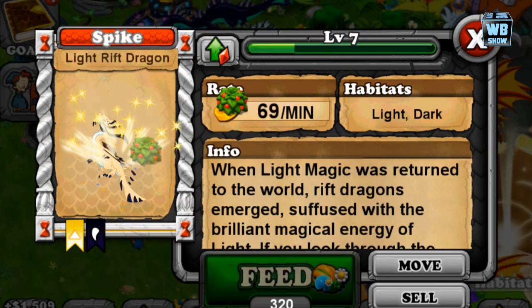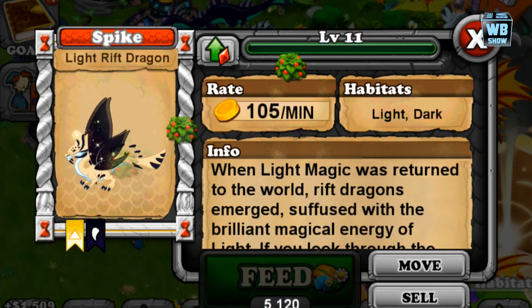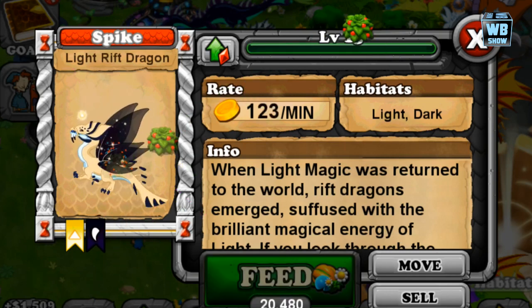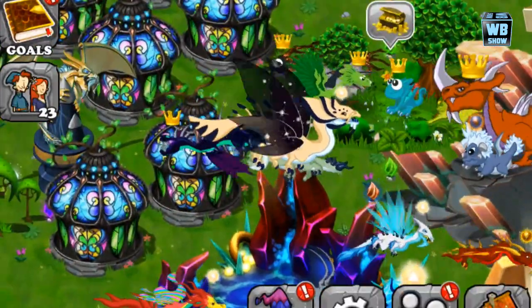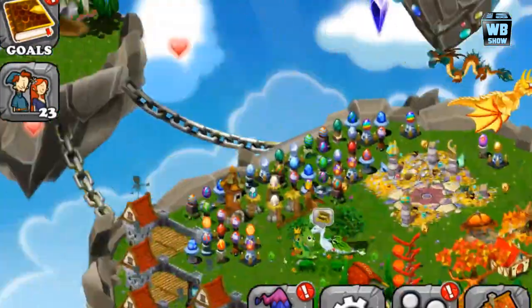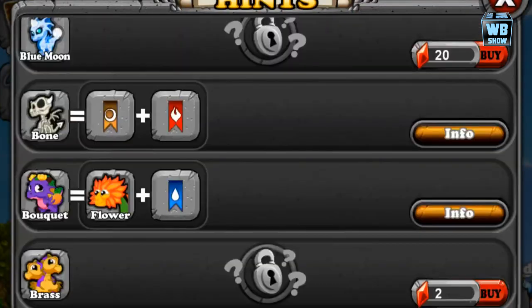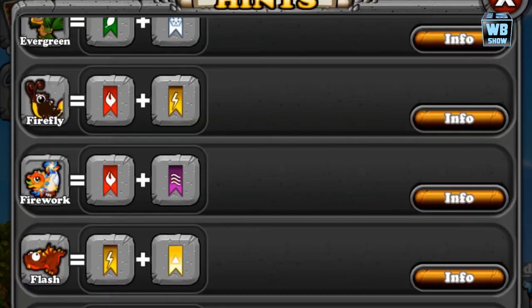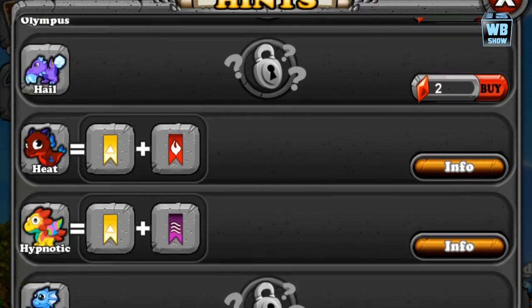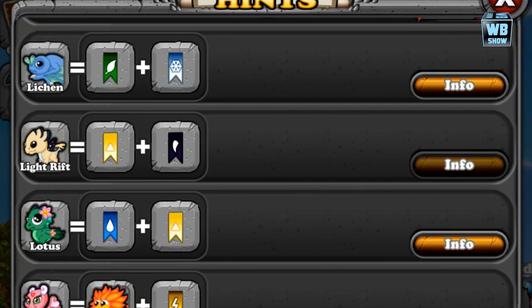It's the same combination as the Dark Rift Dragon — just any combination with light and dark in it. What we're going to do is unlock the official combination so you can see that it is possible to breed during this Bring Them Back event. We're going to go into the breeding hints now, lock it, and look at the combination, as it gives you a better representation of what you need to use and gives you confidence that it does work if it's just taking a while.